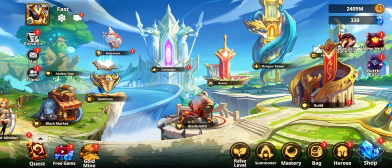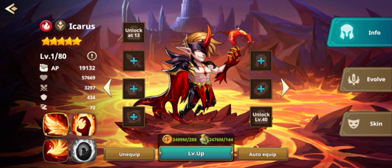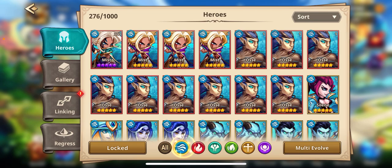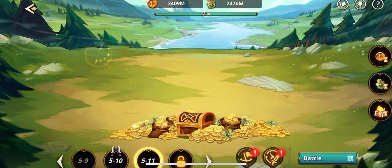First and foremost, what you want to do is go after a DPS unit in the game. A lot of people go back and forth with what they say you should be running. You should be getting Icarus. Icarus is one of the main carries of the game for a beginner. You can also go with Zinx, but I would say you're not going to want to go with Pastera. I don't even run her. I feel she's just not as good as Zinx and Icarus.